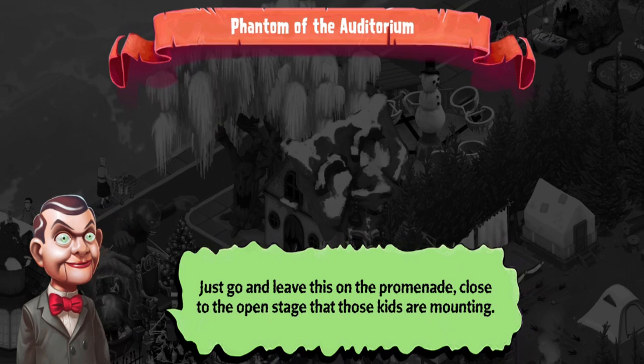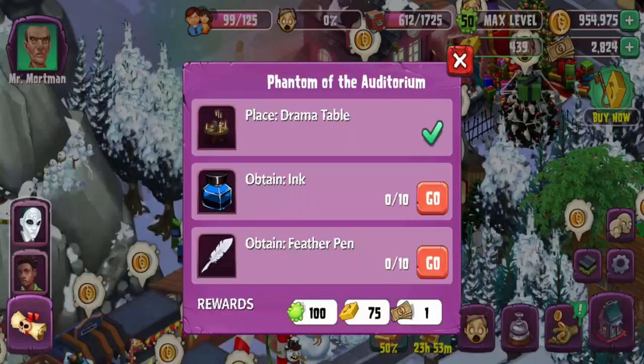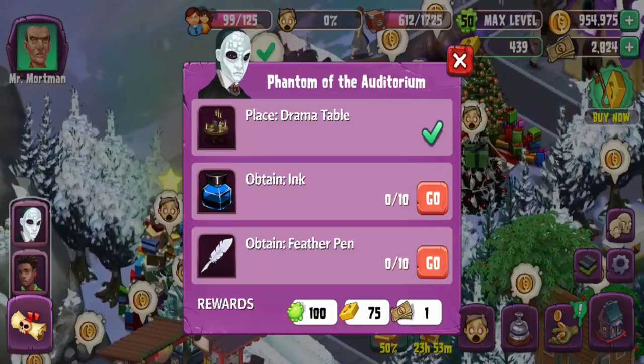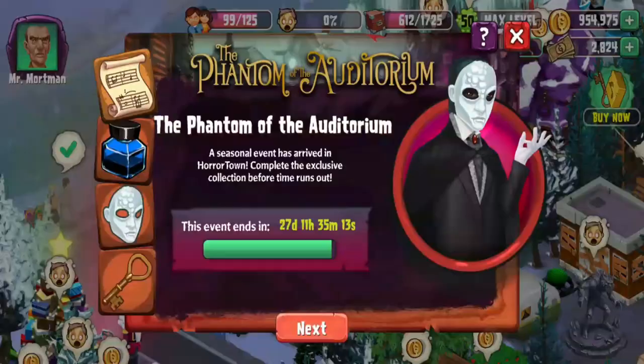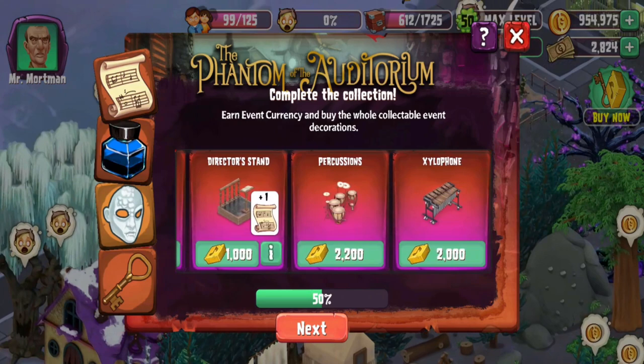Quest objectives: place the drama table — which we've done — and obtain some ink and feathers, as in pens. Let's ignore the vampire stuff and go ahead and see some other things here.